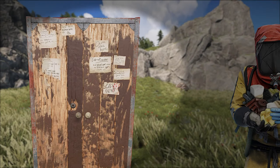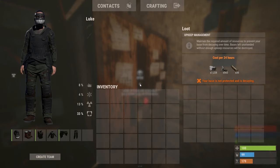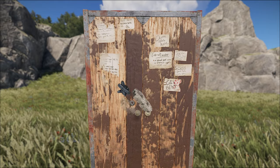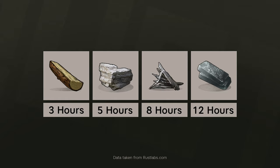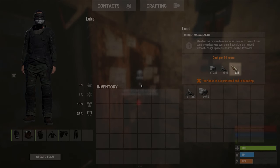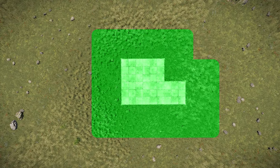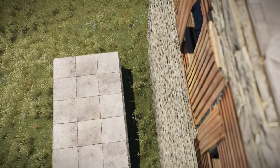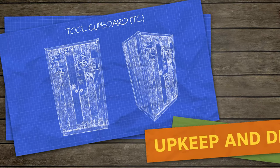The tool cupboard can stop your base from decaying if you put the necessary resources inside of it. When you access the TC storage, it will show you the amount of resources required to prevent the base from losing HP for 24 hours, and those resources will get consumed over time. When you are within TC range, you will notice an upkeep timer above your health bar, indicating the time it will take for the first material type to start decaying. Just like building privilege, upkeep only extends to structures that are linked to the TC — so if you leave a slight gap and place a foundation, it won't be upkept nor added to the upkeep cost of the base.